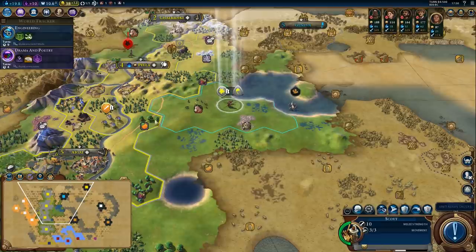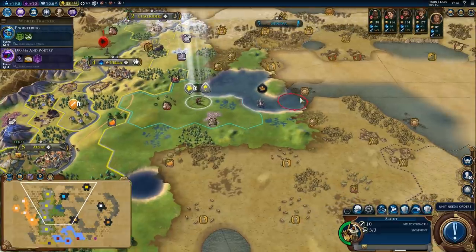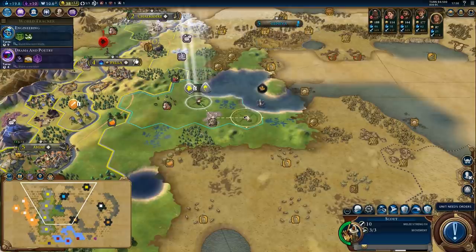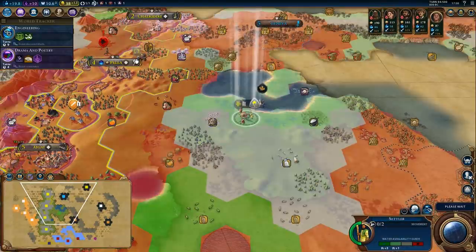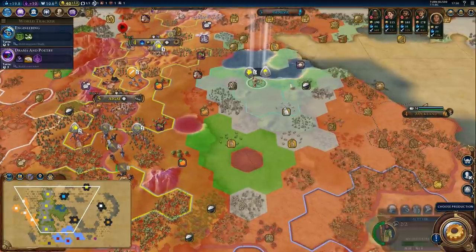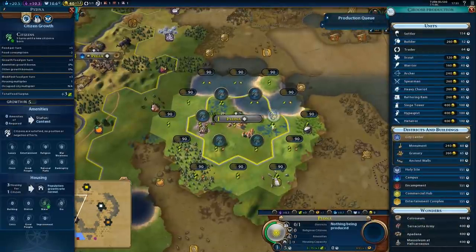Which tile is the city going to be on? I'm thinking this one — it will be far enough from our capital to not cause too much overlap. We will get the pearls, we'll also get rice, cattle, citrus, and cattle and rice to the north. Yeah, this is good enough. That's going to be the city. And there's still one more decent location in the middle — we should probably settle that before Cyrus does it. Here's the city — that also gives us a sailing boost, so that is actually useful. We'll start with a monument, 30 turns.